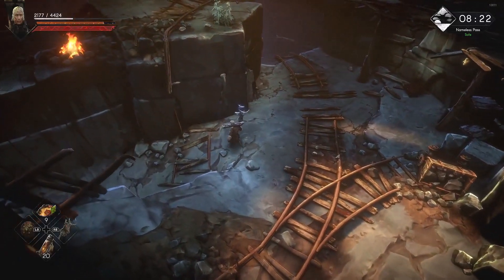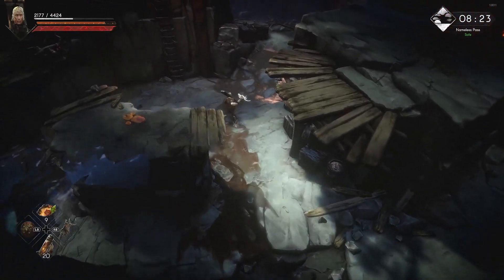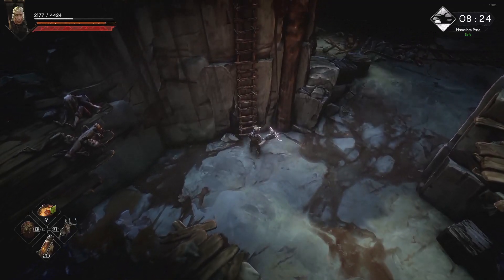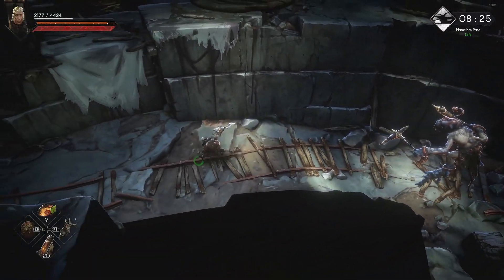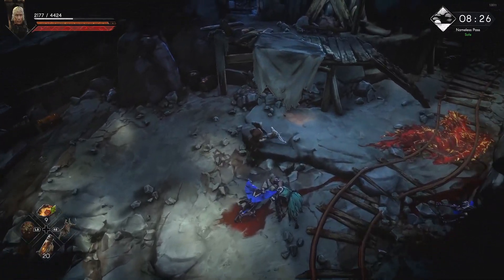I've already cleared all the enemies here — there might be some to the left. The next thing you need to do is come around here and you'll see this ladder. It's not going to be here for you yet, but I'm going to show you how to activate it. You need to go around this way and push it down.